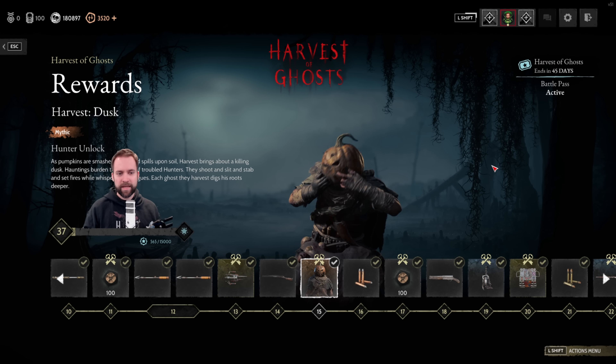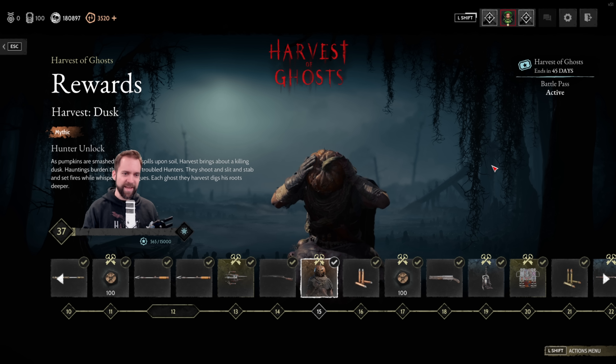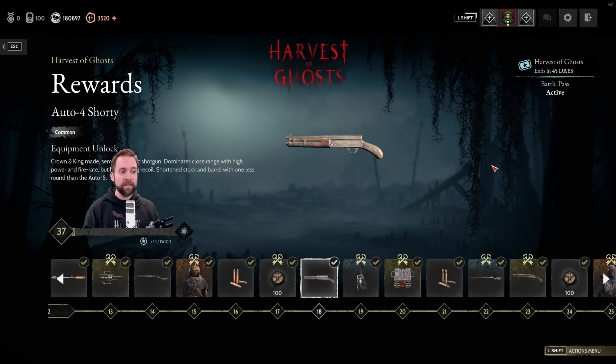Then we have Harvest Dusk, the second pumpkin skin. High velocity for the Maynard Sniper, some BBs, and then the Auto-4. Yes, it's the Auto-4, not the Auto-5 Shorty, because this one has four shots. It doesn't have a lot of spare ammo — we'll talk about that later. But four shots as a medium slot — medium slot shotguns are deadly right now in the Crown and King setup.